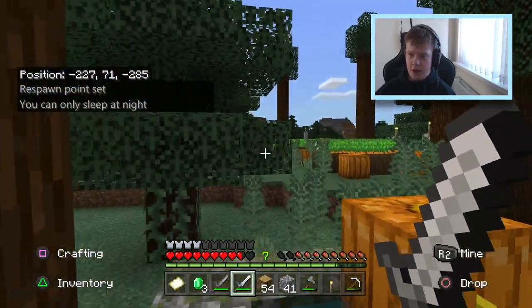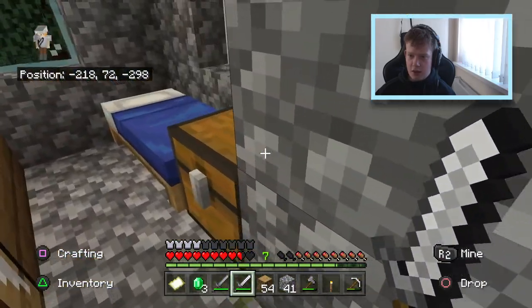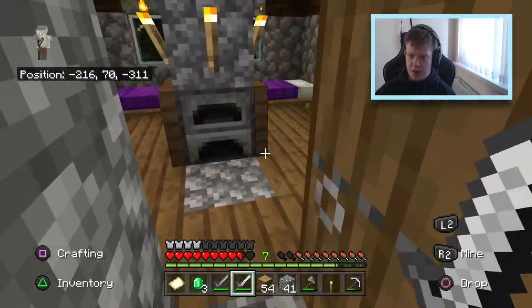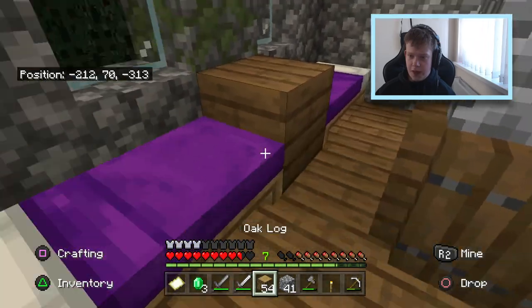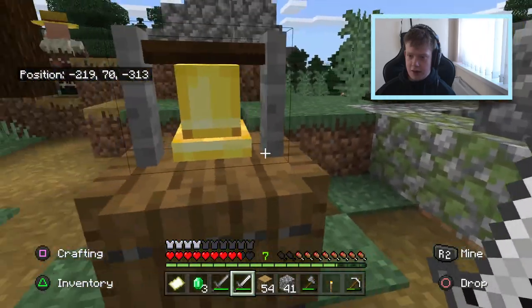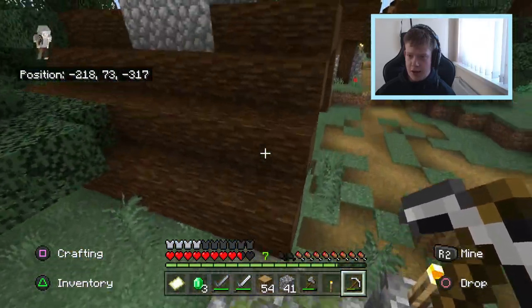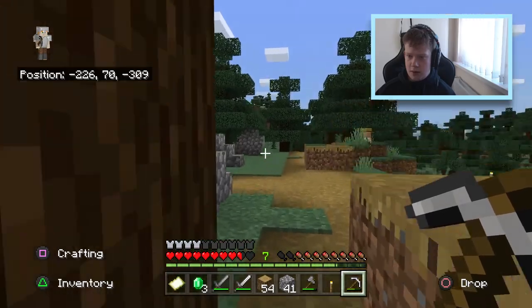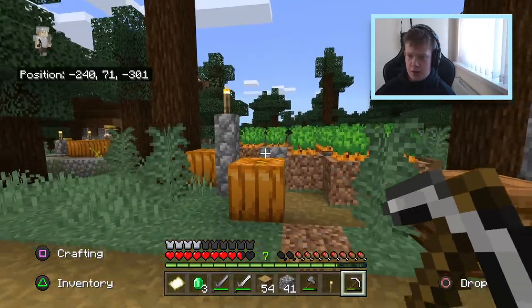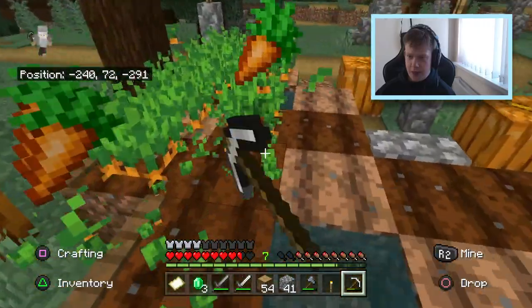A bit more bread, and let's get the armour on as well. Inventory is looking a bit all over the place right now. Bit of armour on — feeling a bit more confident. There's an iron golem as well. Pumpkin, carrots — let's think about what to really take. Nothing really in there. I remember villagers used to have some pretty decent loot. I feel like they don't anymore. We'll take a purple bed though — we'll take that for our bed. And I'm always going to take the bell as well.